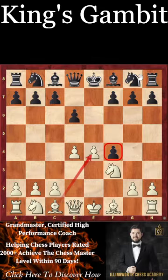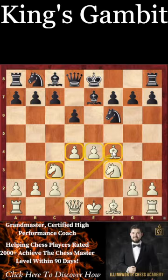And if we are able to take this pawn, let's say with something like Nf6, Nc3, this is really White's dream position to have complete domination over the center.